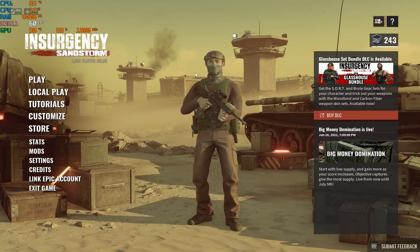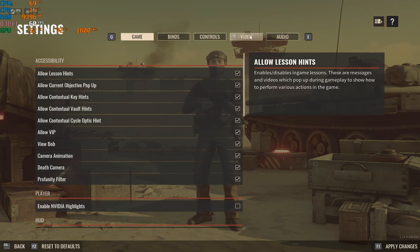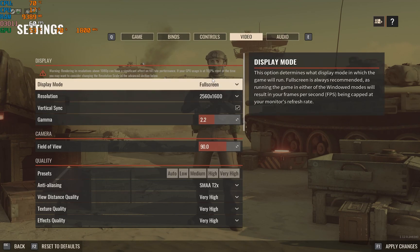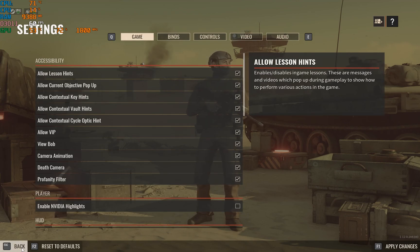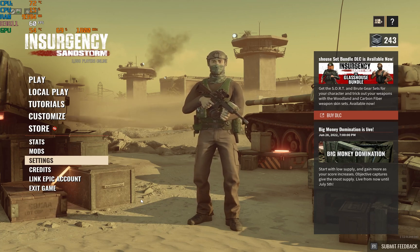Playing Insurgency Sandstorm, the CPU usage is insane with temperatures reaching 100 celsius. This is without disabling turbo boost. I will now end the game and show you how to disable CPU turbo boost.